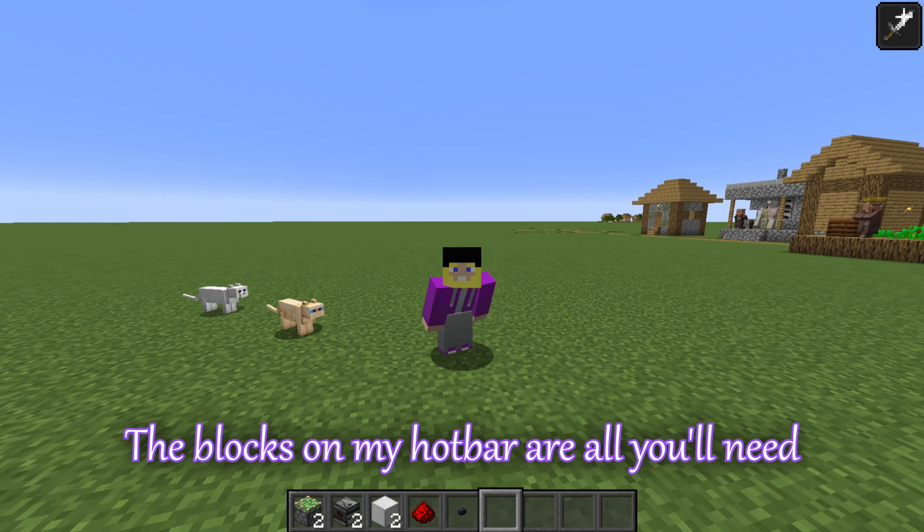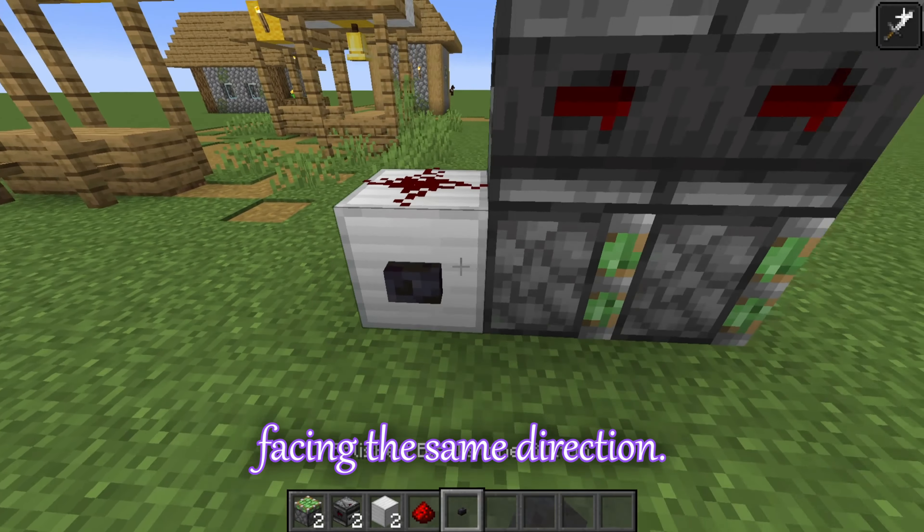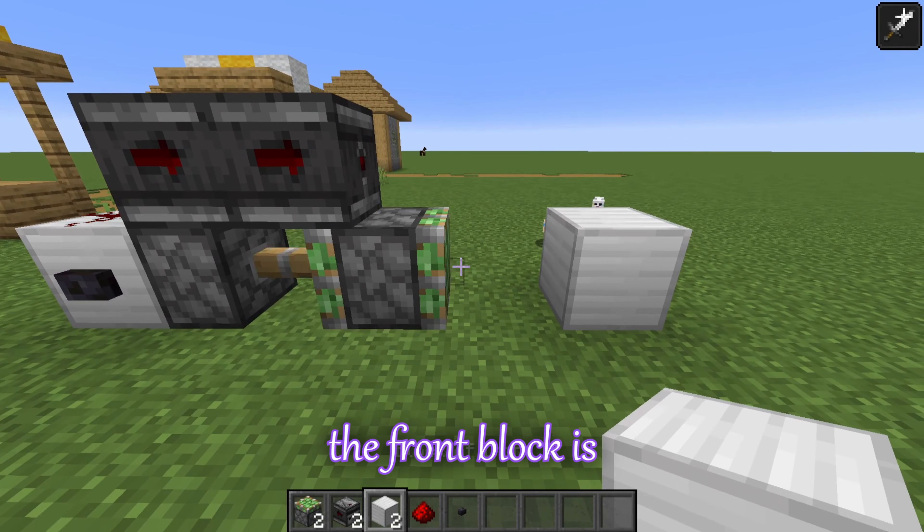The blocks in my hotbar are all you need to build a horizontal double piston extender. Place the sticky pistons and observers on top of each other facing the same direction. The back block is where your redstone input goes. The front block is the block you're extending.